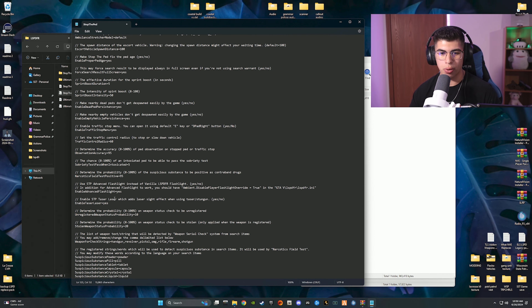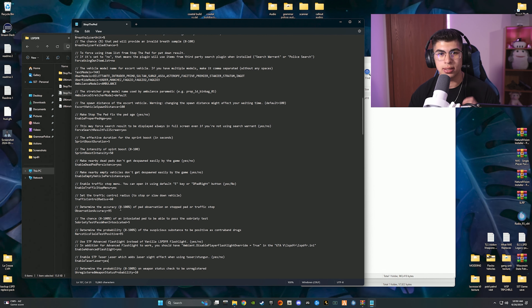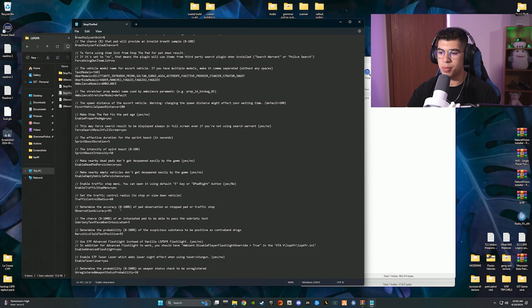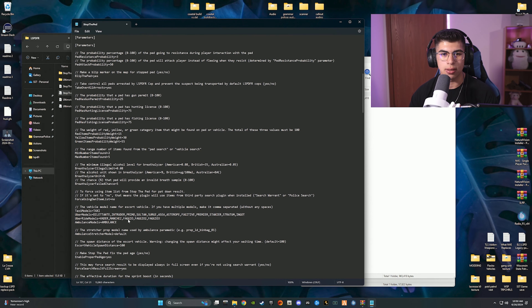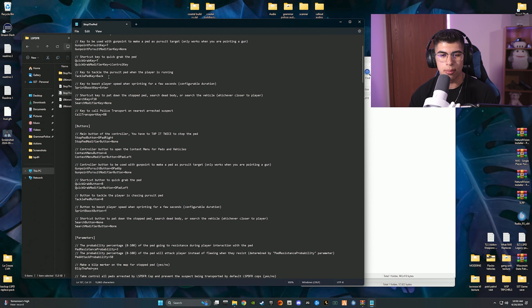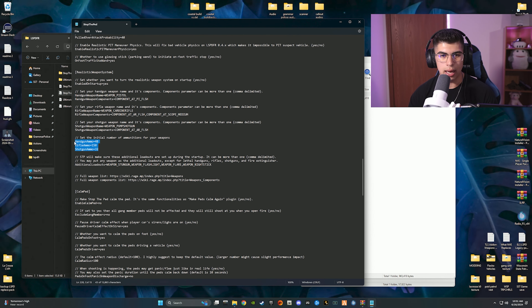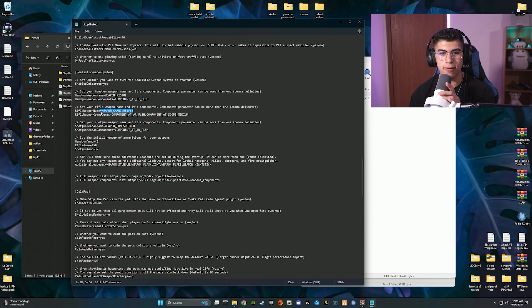Scrolling down, there are more options and probability settings — again it's all preference. Your taser does have a laser, and you can turn it off in-game by aiming your taser and holding T. Another cool function: when you're sprinting at a suspect, you can hit Backspace to tackle them. The Tackle Ped Key is mapped to Backspace. Going further down you'll see the ammo and weapon settings — you can change your starting ammo. I leave it as is, maybe bump it to 60 if you want a few extra bullets.